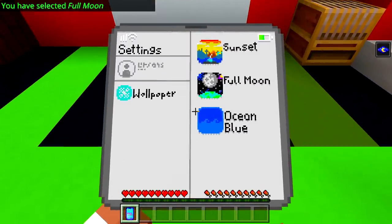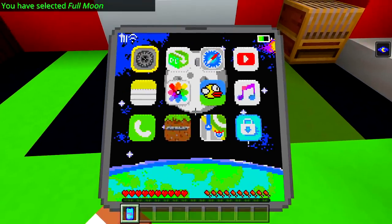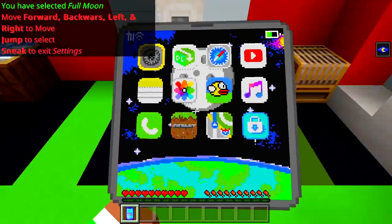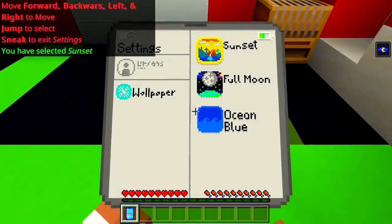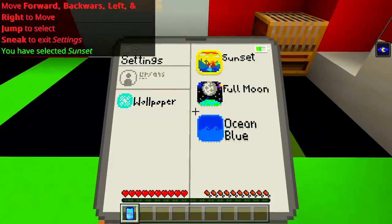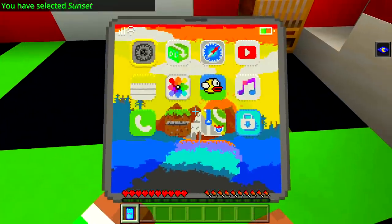I'm going to select 'Full Moon' for the wallpaper — there we go. And then getting out of the settings, you can see it changes. Let's change it again to the sunset one — there we go. Get out of that and as you can see it changes. That is so awesome!